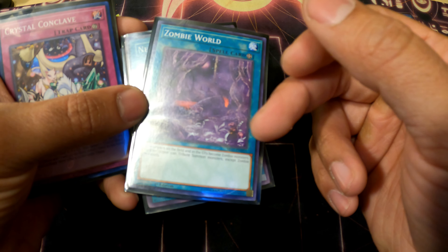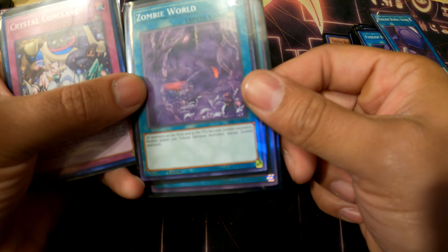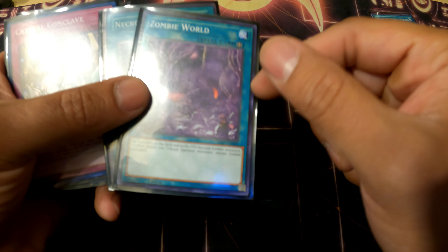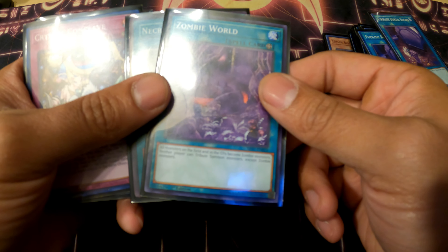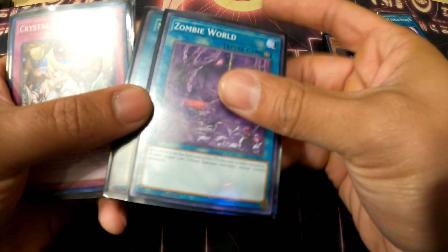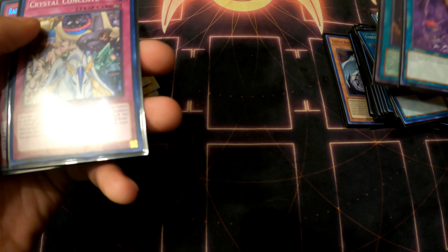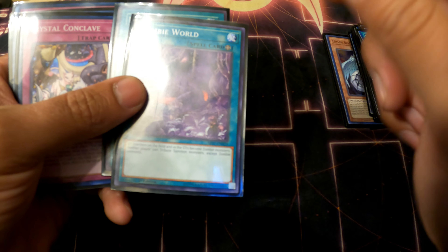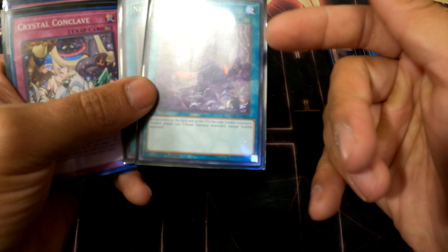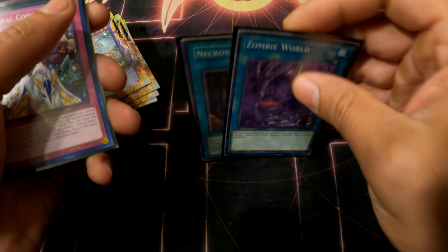One Zombie World — I was originally going to make this a second Necrovalley but I was told it's good against Floowandereeze. Unfortunately when I did play against Floowandereeze it didn't really come up, and my opponent was attacking the Dogmatika engine anyway. But it's a good card against people who play standard Floowandereeze and I wouldn't change it. It also kind of hurts the Ishizu Tear limit match — it doesn't stop them but slows them down from using some fusions since some require Aqua monsters, and Zombie World changes them to Zombies.